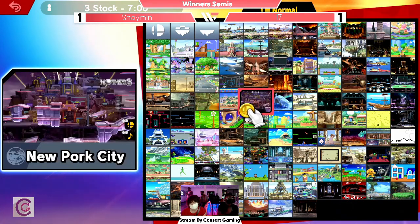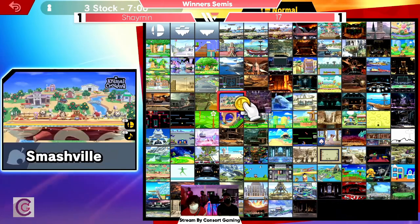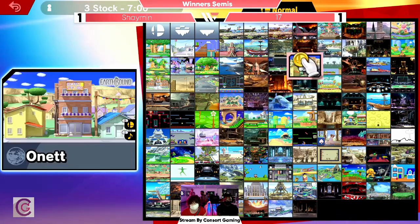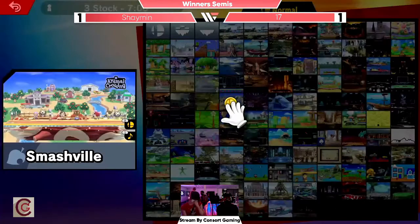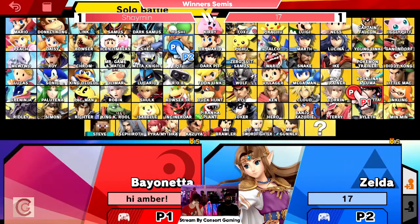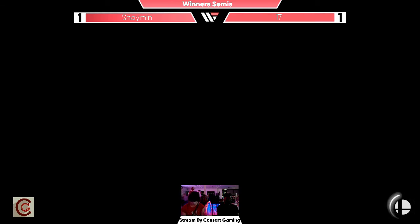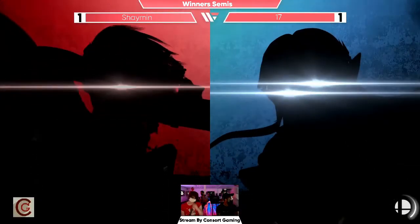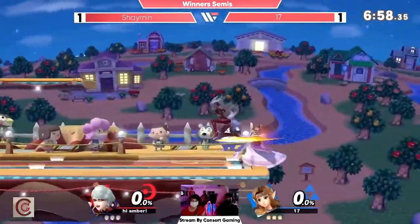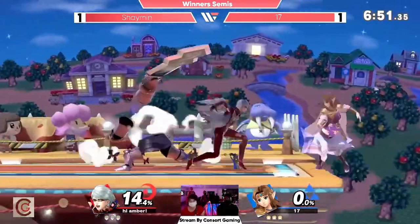Going to 1-1 for the set, and this I believe will be best of five. We still got a ways to go here for this set potentially. Thinking about the stage choices — this would be Shaman's pick, so Smashville makes a lot of sense. Has a little more potential to get back. And looks like we're getting a switch to the Bayonetta as well. This should shake things up a bit — it was looking very difficult as the Ness once 17 started to figure out how to get around that game plan. But Bayonetta definitely has better options on the approach to try to open 17's defenses up, and that might just be what Shaman needs.